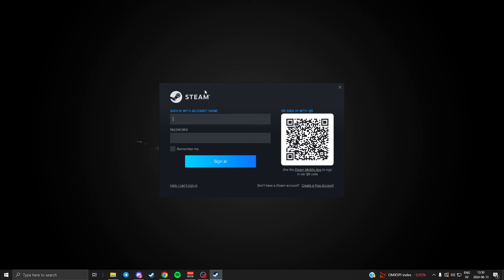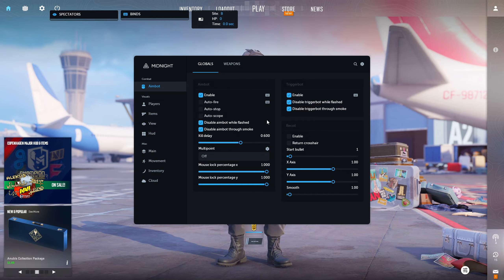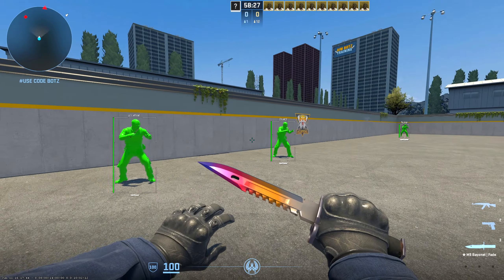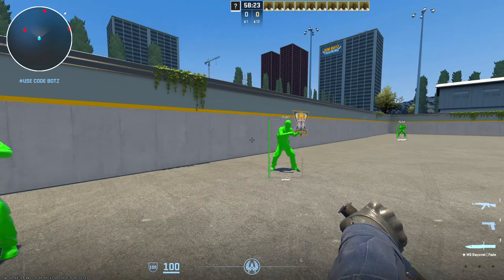It will say 'Please start CS2 and fight.' Just press OK and open up CS2. When you open CS2, for about a minute or so nothing will appear, but about a minute later you will see the UI pop up. So being in-game now, let's go over the Midnight cheat and see what it has to offer.